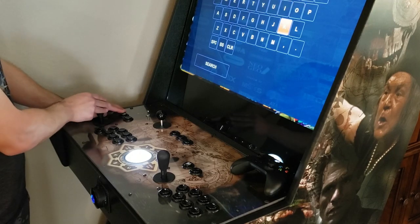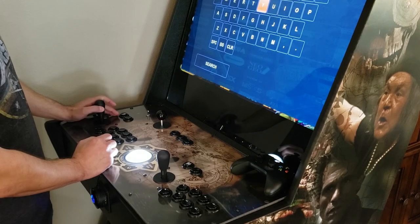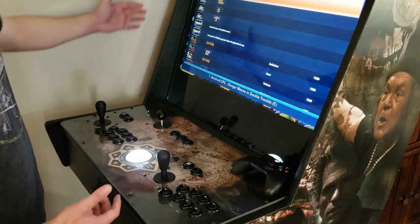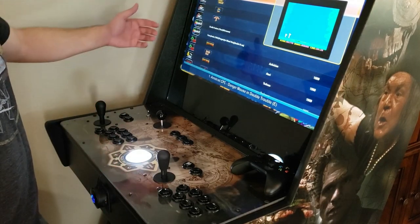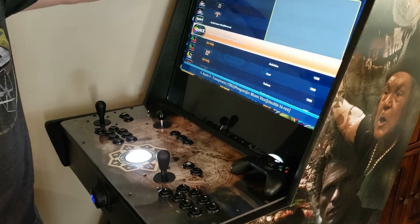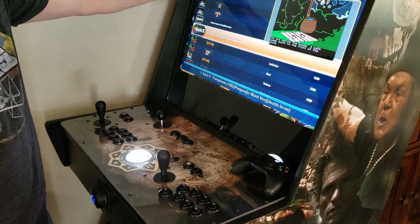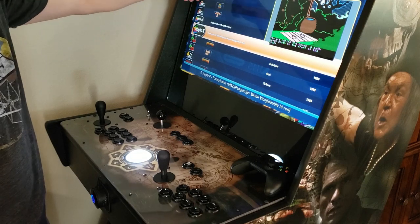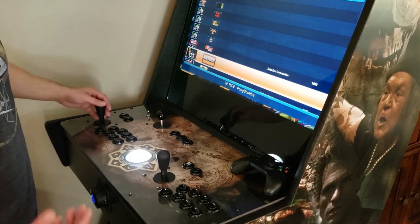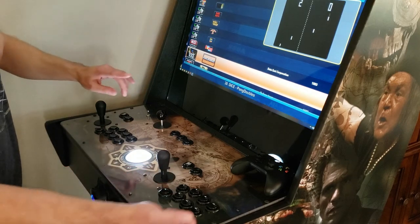The search will pull up all matching results — for example, 'Double Dragon' finds different versions across different systems like Atari, Amiga, and others. Systems are listed on the left and games on the right, with the total match count shown at the top. Scroll down to find the one you want — the Arcade Classics version of Double Dragon is the best. You can also select a Nintendo version. To back out from search, hold Player 1 and hit Player 2.